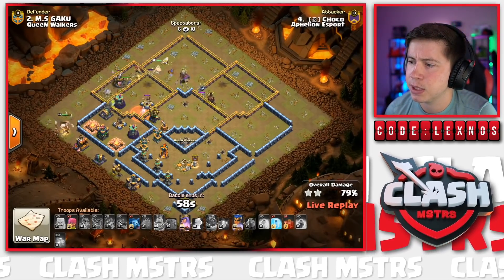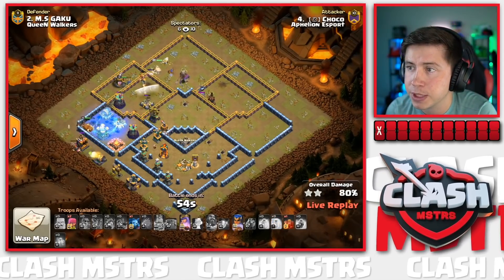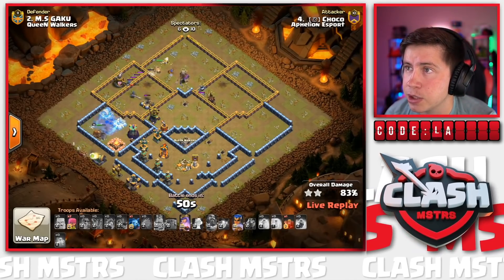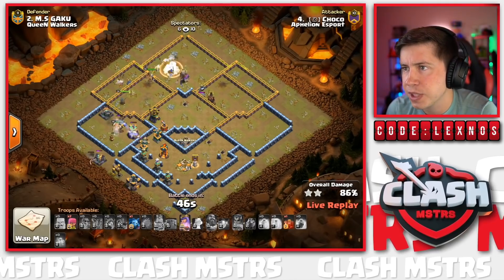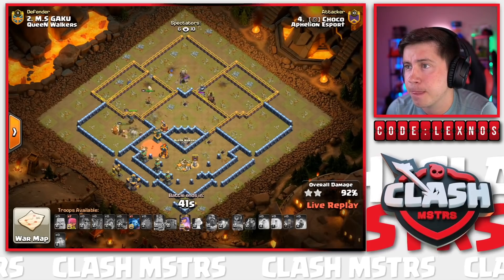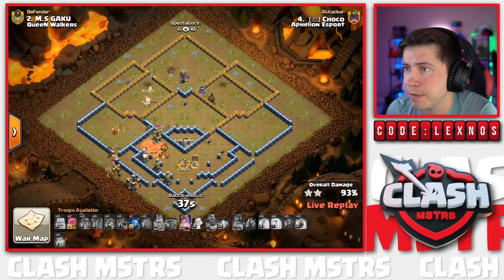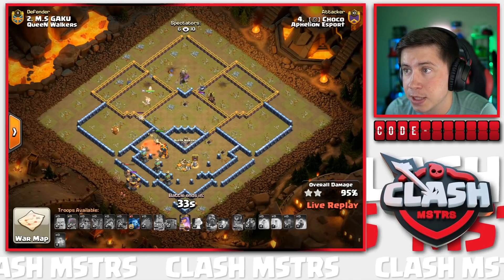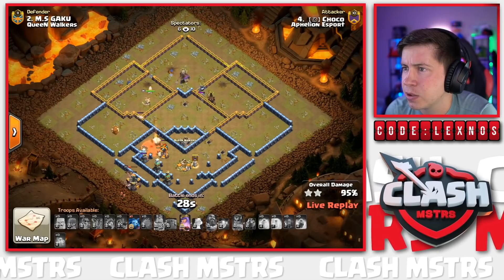Still got one more Skelly and a Freeze to keep RC alive - please Choco, use your spells! Freeze on the left for the King; we don't have his ability. RC ability goes in - boom bada bing bada bam! 42 seconds to go, last Skelly in - nice timing to help keep the Royal Champion alive through the single-target Inferno Tower. But she gets locked on anyway and goes down. Yikes - looking sketchy now. King's going to get the Gold Storage; can he get at least one Tesla? Queen's beating through another wall with a Skelly Trap to distract.